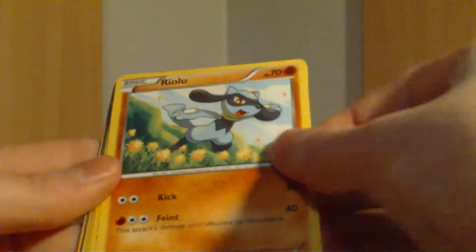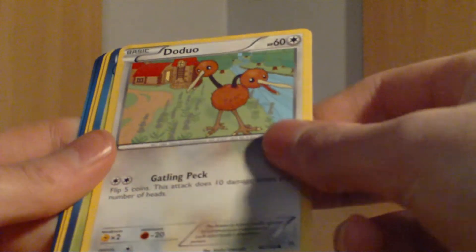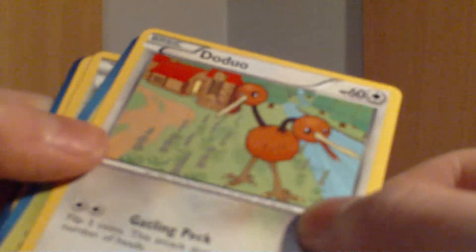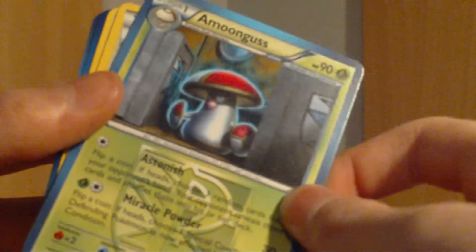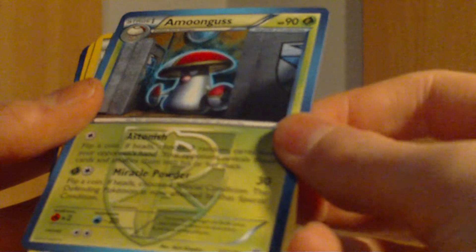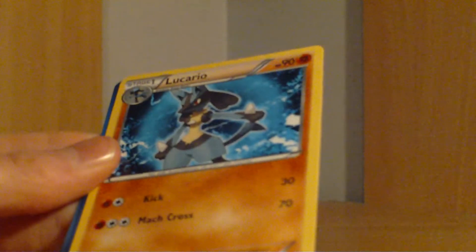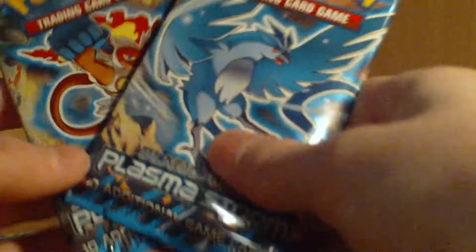We have a Riolu, a Combee, a Togepi, an Elgyem, and a Doduo — that looks out of proportion, looks huge. We have an Amoonguss, that looks sinister, hiding by the boxes. A Virbank City Gym. A Lucario on drugs. A Whismur reverse. And a Beheeyem rare. Five packs now — no hollows.